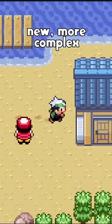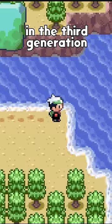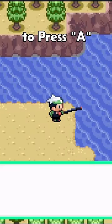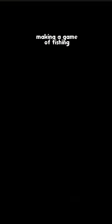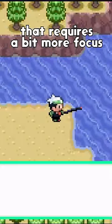Pokemon introduced new, more complex fishing mechanics in the third generation that required the player to press A right when a bite appears on screen after wading through some dots, making a game of fishing that requires a bit more focus.